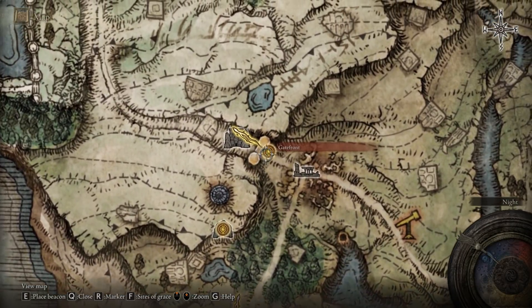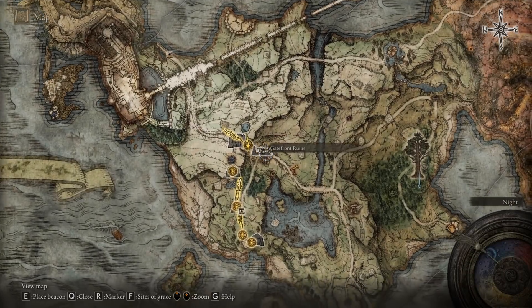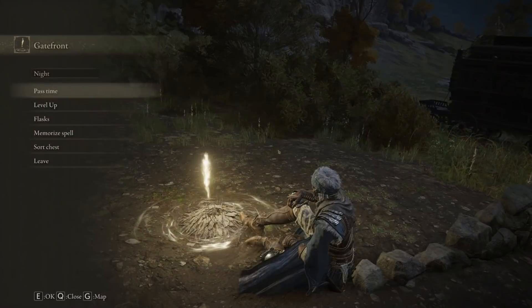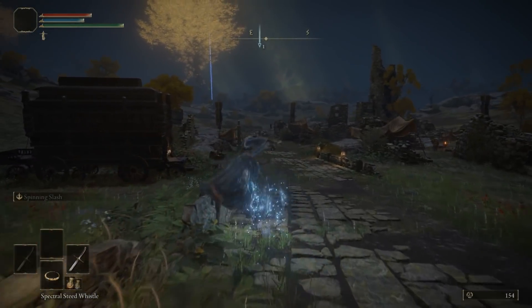We are first going to arrive at Gate Front, as you saw at the top left. We are going to head this way, and when we go towards the fork road we are going to take the left side. If you have sat down at the lost grace you will receive your mount, so then you can head towards the east.